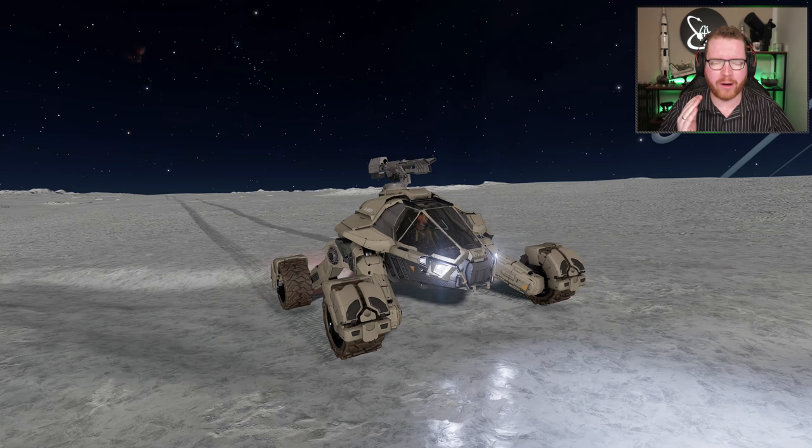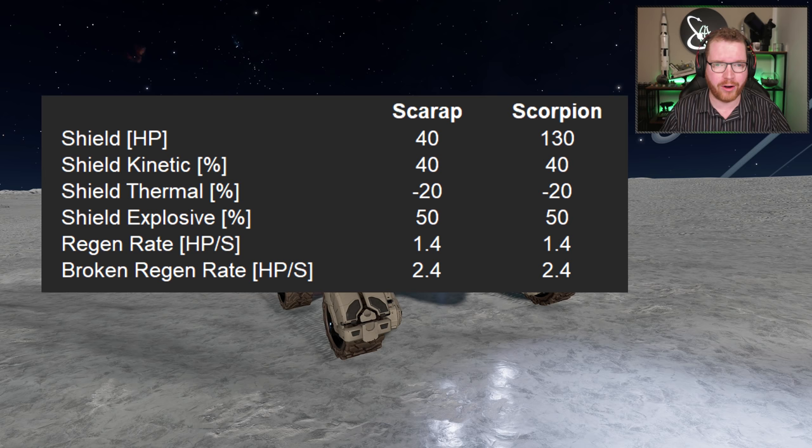Let's dive into the statistics. Starting with shields: the Scarab has 40 hit points of shields, whereas the new Scorpion has 130 hit points of shield — more than three times the shield hit points compared to the Scarab. The resistances are the same, and the hit point regeneration rates are also identical between the two vehicles. It just has a massive buff to its shields, making it way more tanky in combat situations.